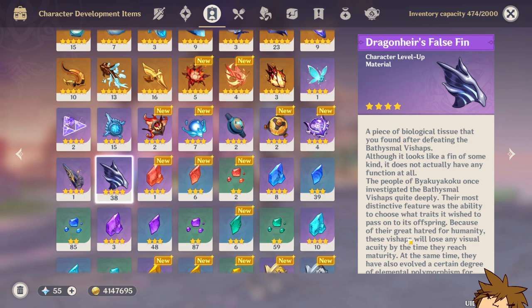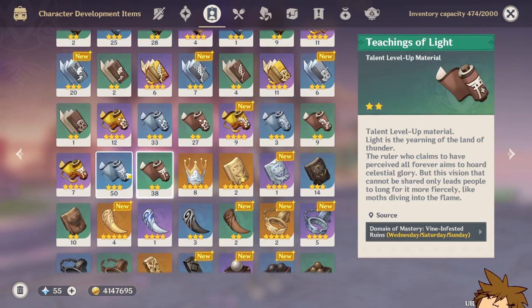For the boss material, she's going to need the Dragonheir's False Fin. I currently don't have the maximum recommended amount. You're going to need 46 for level 90, or 26 if you're only going to level 80. I suggest going for level 90.